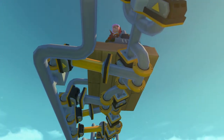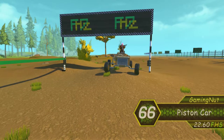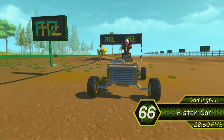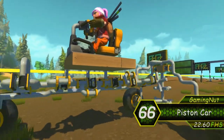Moving one place up, there is a very interesting measurement. This is a simplistic 4-piston powered car by Gaming Knob. We all know that piston cars have massive torque but are quite slow. We expected this to be even slower, but we are surprised that it tops 22.6 FHS.